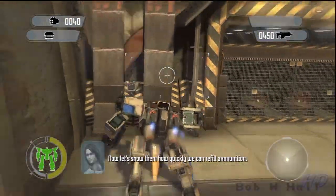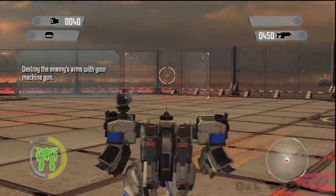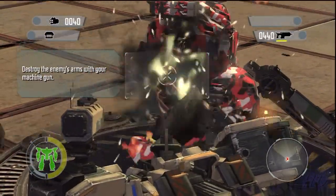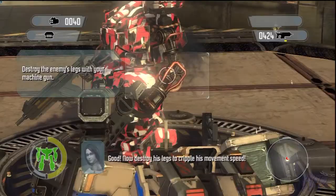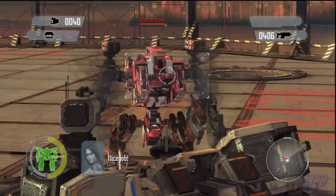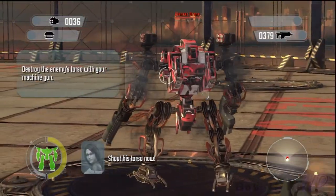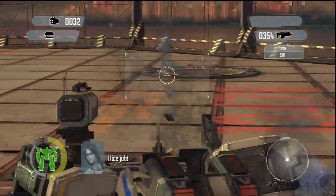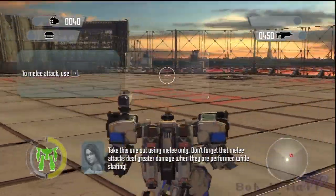Now let's show them how quickly we can reload ammunition. There. Nice job. Now let's demonstrate how precision attacks can cripple the enemy. Destroy his arms to reduce the damage and accuracy of the gun on that arm. Good. Now destroy his legs and cripple his movement. Nice job. The bar at the bottom of the torso indicates how much armor he has left. Shoot his torso now. Nice job. Don't forget that melee attacks deal greater damage when they're performed while skating.